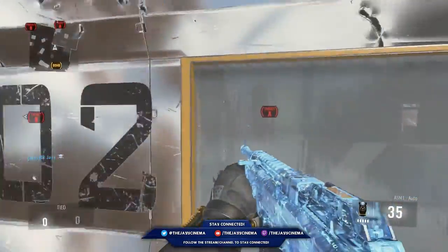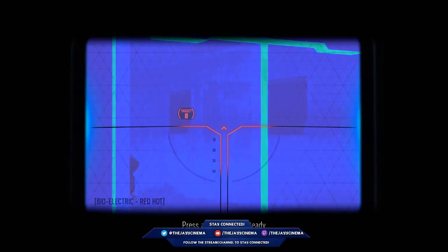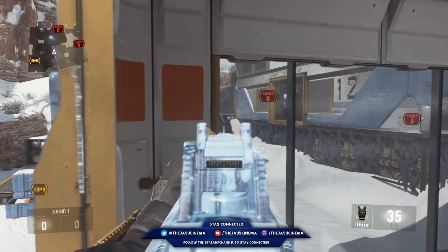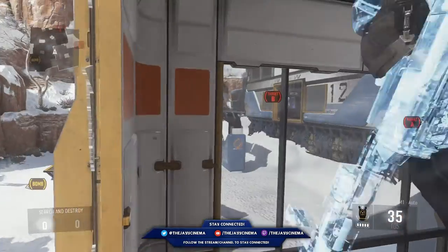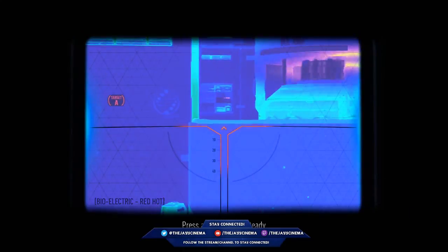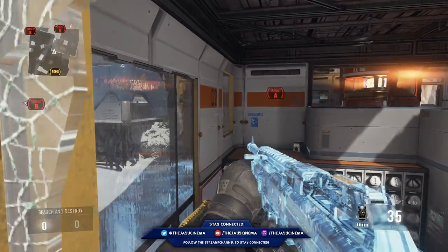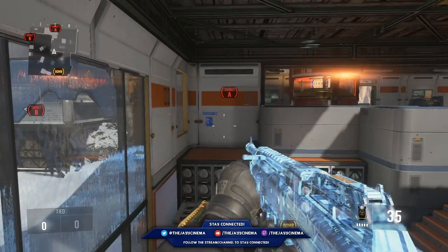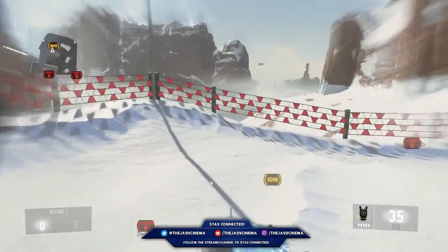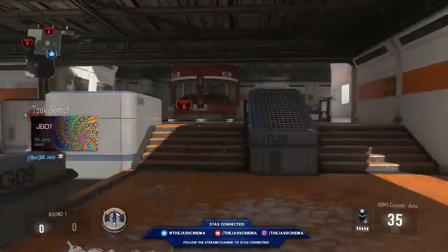For this next spot, you can just jump through this little window and then break that glass. You can sit there with a sniper or sit there with a melee — that's my favorite class to use. I don't run any attachments on my ASM1, just quickdraw, thermal, and advanced rifling on my melee, with light wave, fast hands, and suppressor. The class is really good for watching flank.